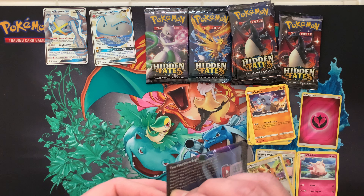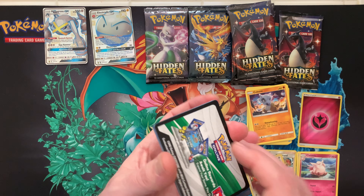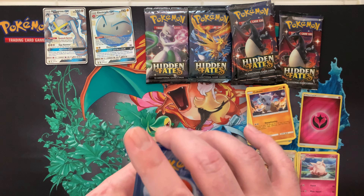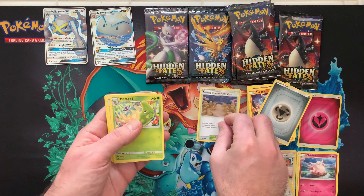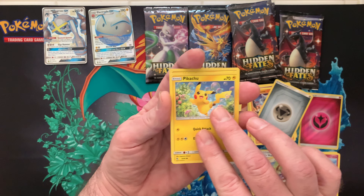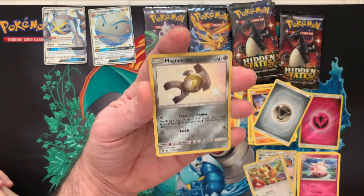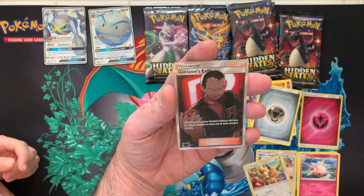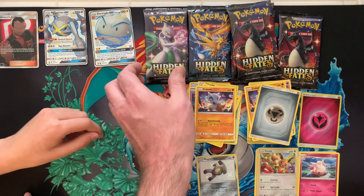All right, now we have a Mewtwo pack. Code card for my people out there at home. One, two, three and four. Energy, Brock's Pewter City Gym, Metapod, Giovanni's Exile, Magikarp, Pikachu, Voltorb, Koffing, Cubone — oh, we got a shiny Magnemite! That's a good looking card. And a Giovanni's Exile. Sweet, I've been looking for that card!